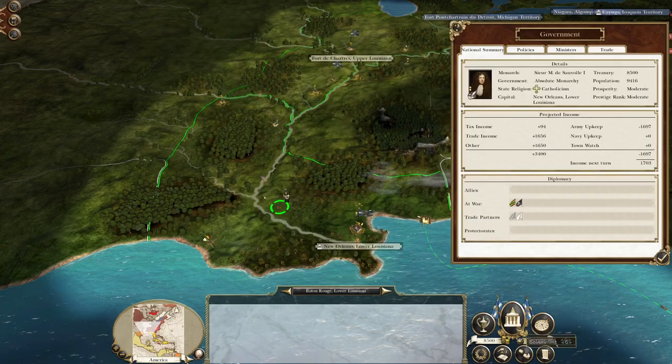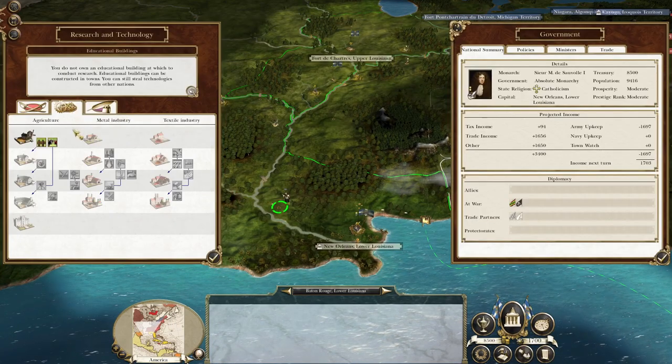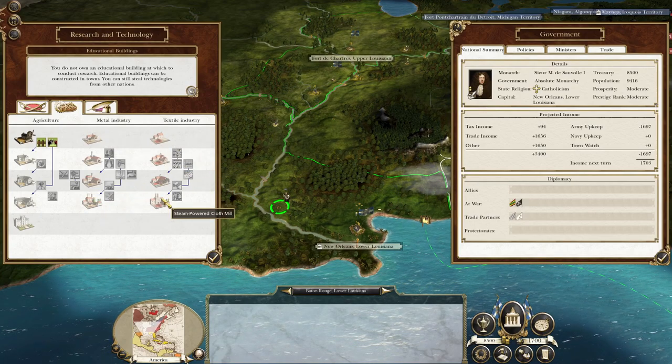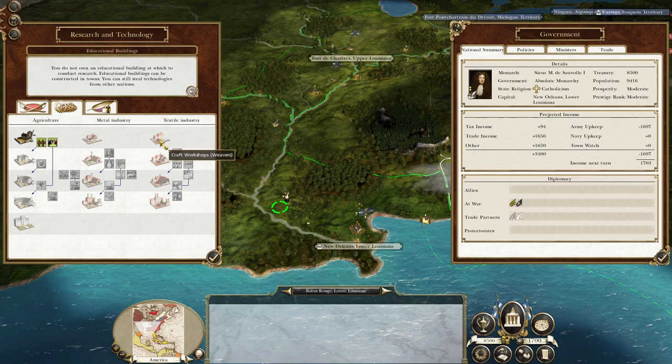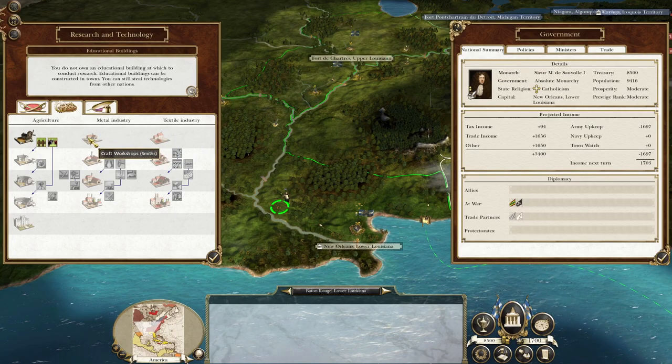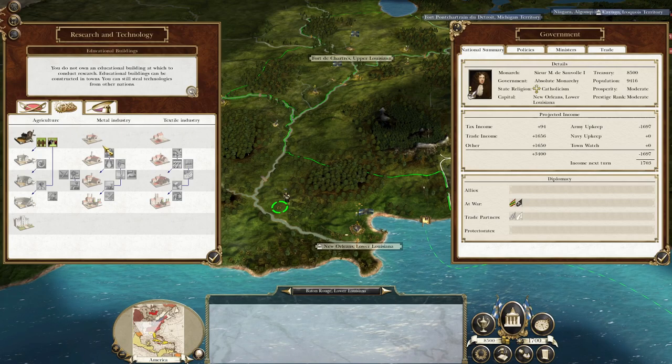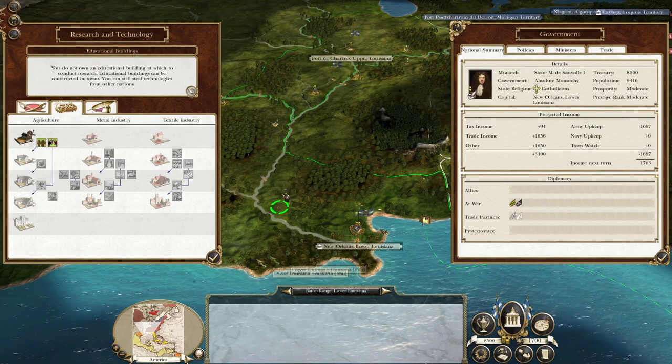Because you can't realistically generate towns, that means you're unlikely to be able to progress down the metal industry track and the textile industry track for quite a while. You'll never - it's going to take a very long time to get hold of the weavers and the smiths. It's definitely doable if you play pretty conservatively and slowly build those up, but it's quite difficult.